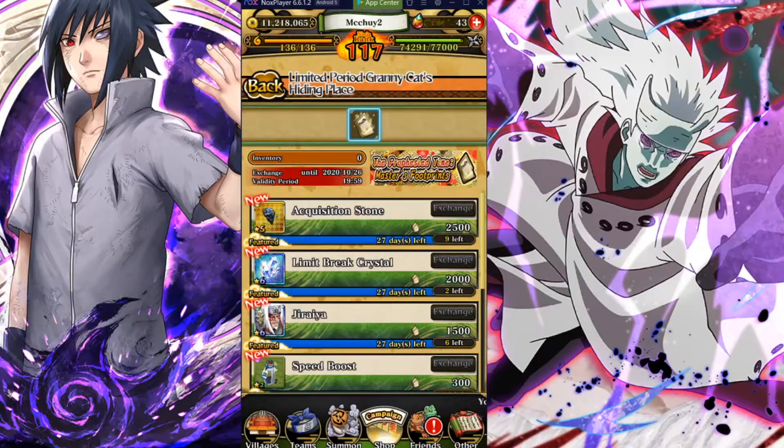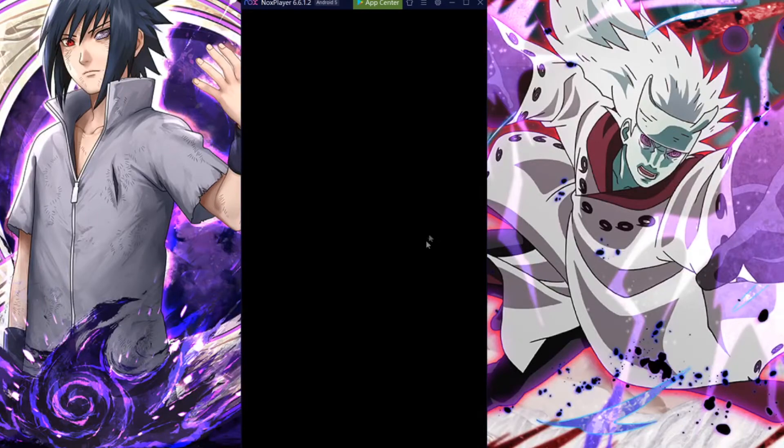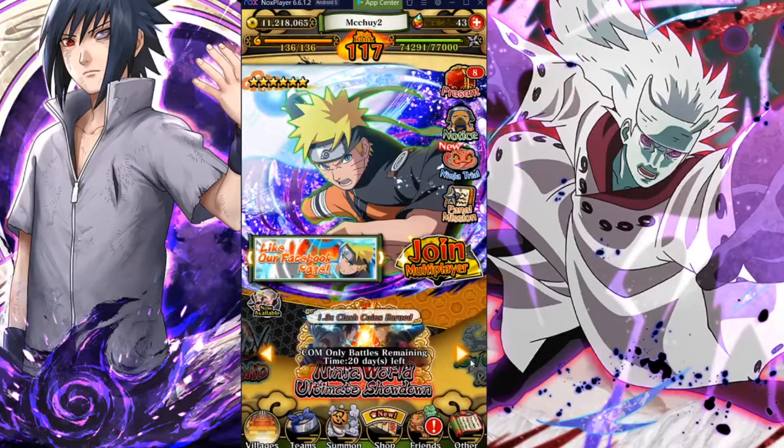For sure, get the acquisition stones first and foremost, then grind for the other items depending on what you need. If you need break crystals right now, get those; if you need speed boost for PvP, get the speed boost pills; if you need a decent skill-type unit, get Jiraiya. Keep in mind you need 2,500 points for each item. I'll also make a video showing how many points you get after completing the Prophesied Time mission.